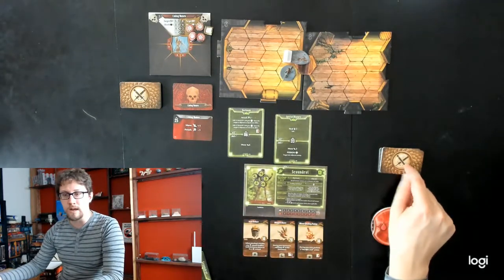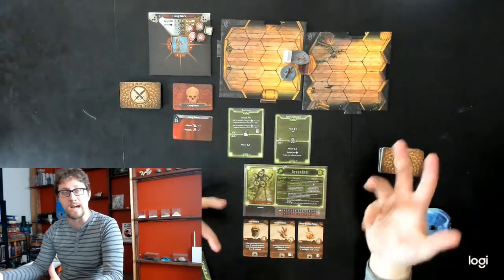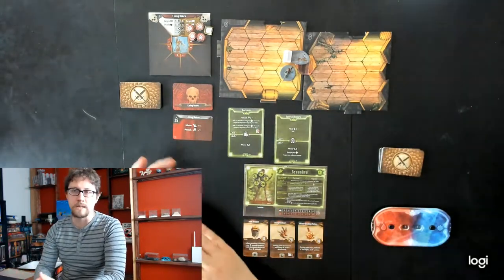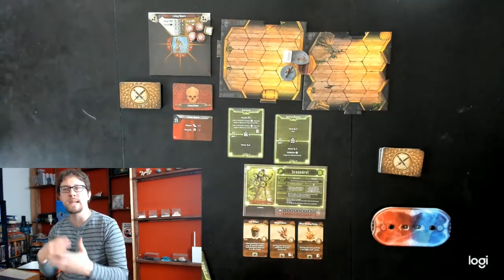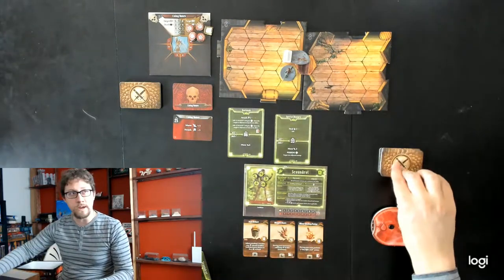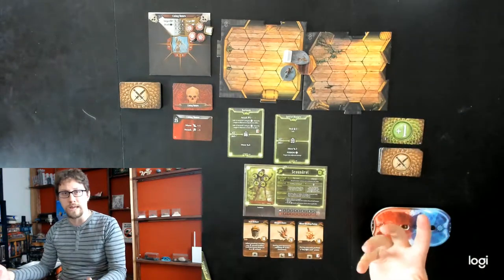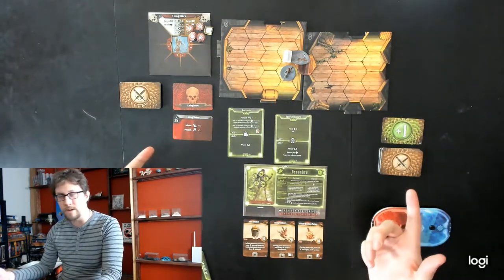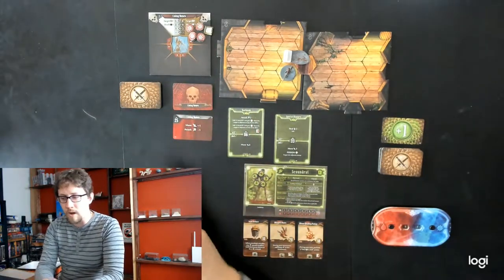I take my damage deck — this is basically what this system uses instead of a die roll. By default you have 20 cards in your deck: one of them is a crit, one is a miss, and the rest fluctuate between minus two and plus two, just to introduce a little uncertainty. I flip the top card and see plus one damage. So my total damage is five, plus one from poison, plus one from the card — seven damage. He has five health and one shield; I get through all of that, and he dies.